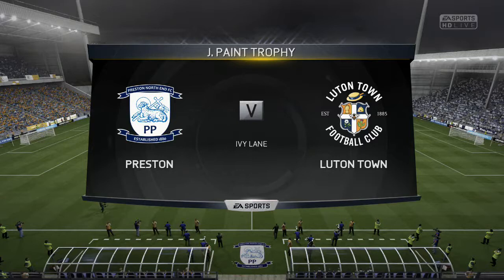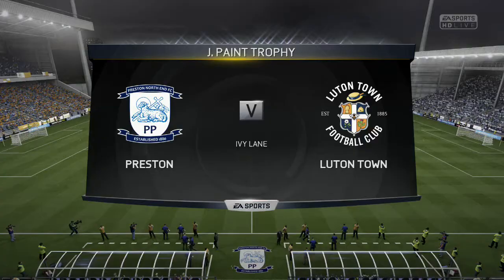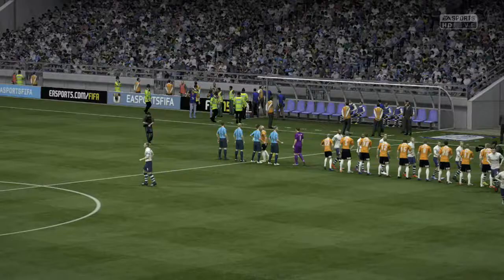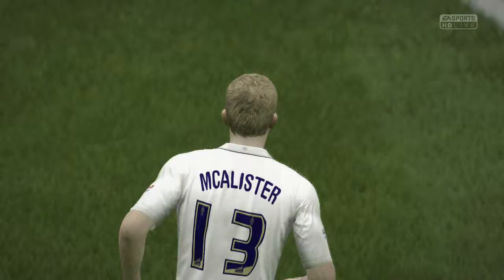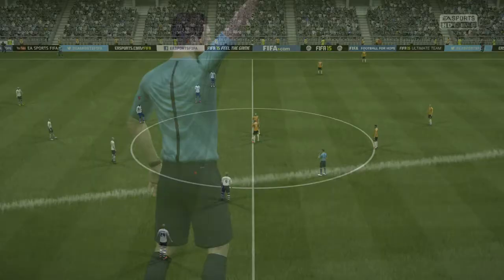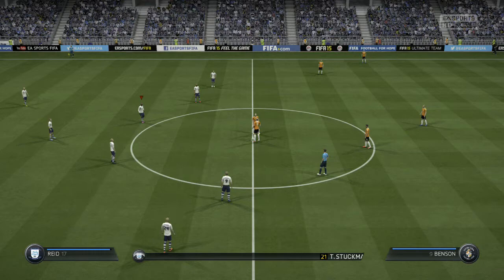In the Johnson's Paint Trophy, it's never an easy game — it could end up being a boring nil-nil — but we were hoping for a bit of a difference. I put Paul Huntington and Callum Woods in the 3-5-2, and we were looking for goals. McAllister got his Johnson's Paint Trophy debut, but more so Kevin Davis and Jermaine Beckford were looking for their first goals of the series. With that formation pairing a slow striker in Davis next to a fast striker in Beckford, you'd expect a lot from Beckford.